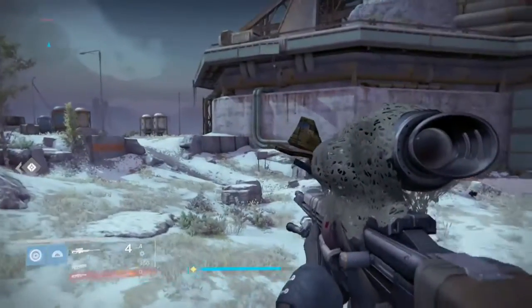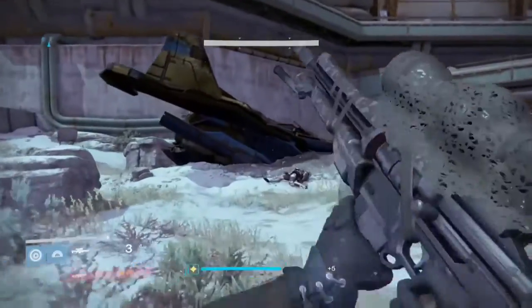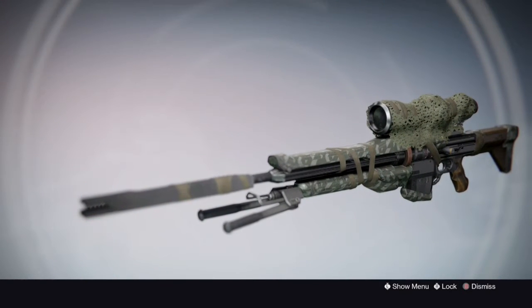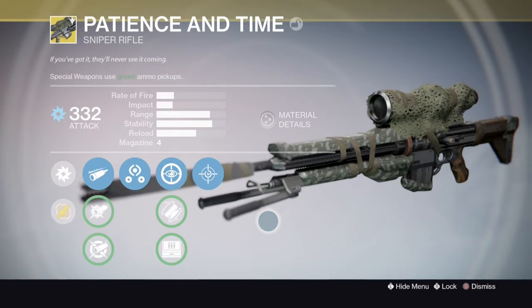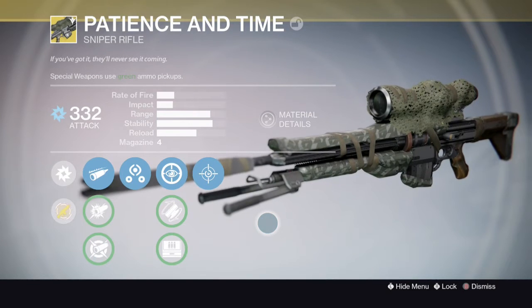It's not going to compete with things like Black Spindle or Thousand Yard Stare. That's pretty much it for this review. It's not a bad gun. I just want to say it's one of the coolest looking guns in my opinion — one of the nicest looking sniper rifles. It kind of looks like a real sniper rifle, and it really complements hunters. I think it's really the hunter gun. Should you buy this from Xur this week? If you really like to hang back and use a sniper as a long range weapon, I think you should buy it. It's going to be really good in PvP especially, but in PvE I don't see reason to use it other than to mess around if you're a warlock or titan since you can't normally go invisible.